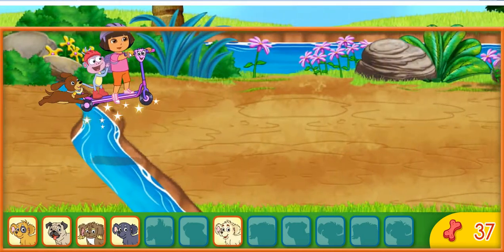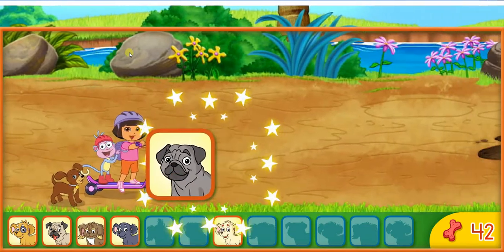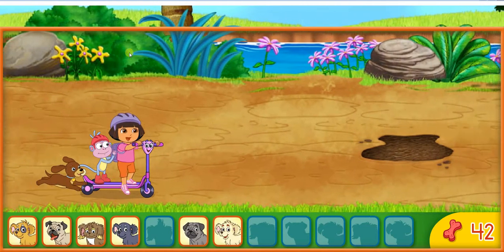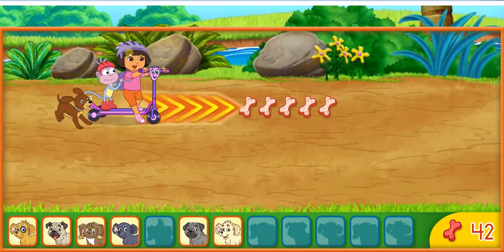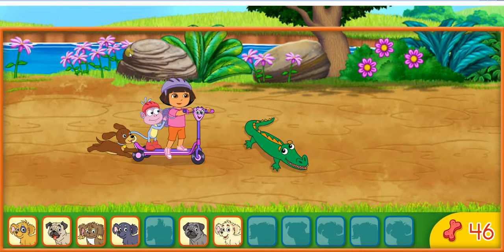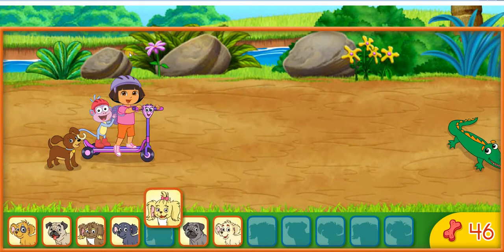¡Fantástico! ¡Rápido! Un perrito. Let's get that puppy. Six puppies. Seis perritos. ¡Fantástico! A crocodile. Un cocodrilo. Un perrito. Let's get that puppy. Seven puppies. Siete perritos.